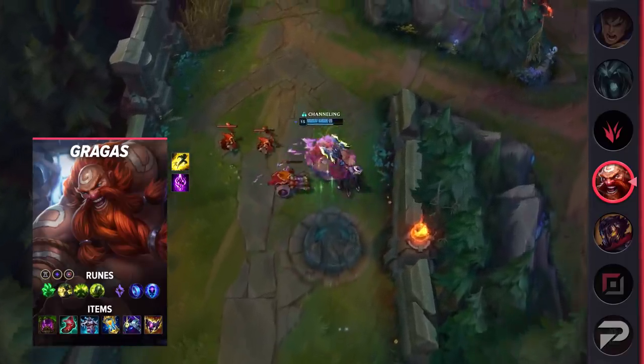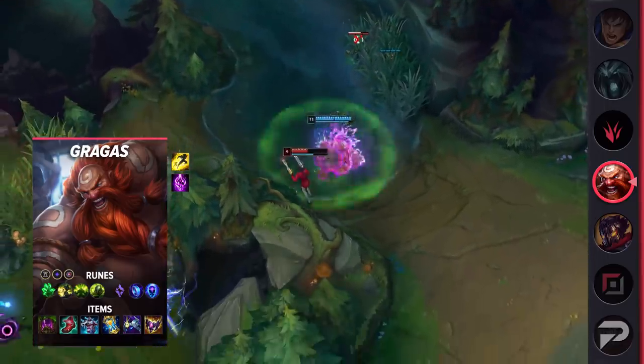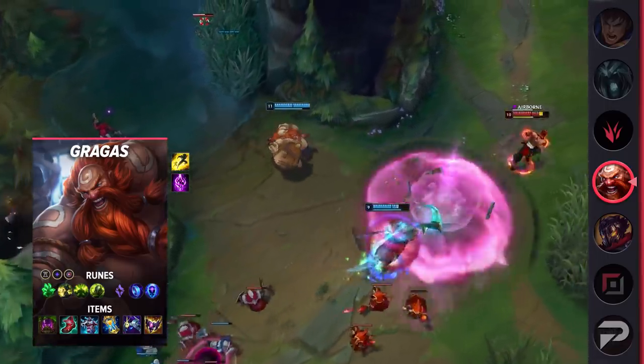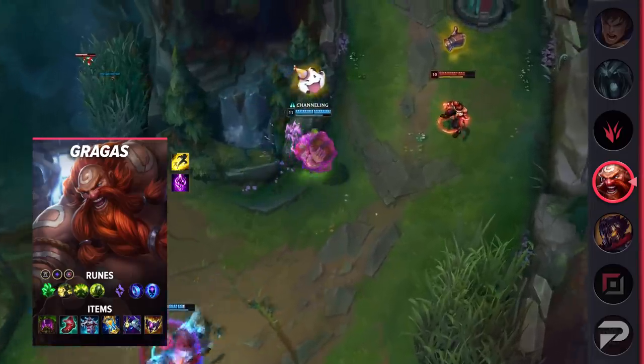You start the game off building tank, but once you have the core items out of the way, you can go ahead and start building full AP items. As a result, the enemy carries must respect you. Even with minimal AP, Gragas is a huge threat.